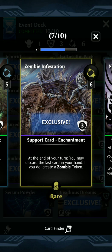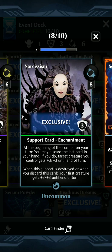Zombie Infestation, enchantment for 3 — at the end of your turn you may discard the last card of your hand, and then you get to create a 2/2 Zombie. Narcissism for 8 — at the beginning of combat, discard the last card in your hand; if you do, target creature you control gets +3/+3. It also has the bonus that if it's discarded, you can give your first creature +3/+3.